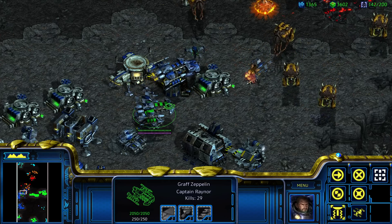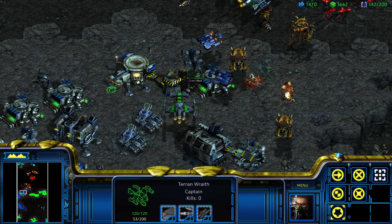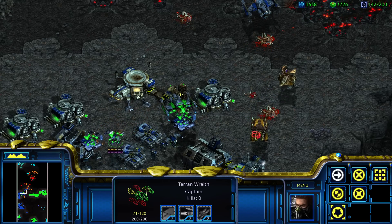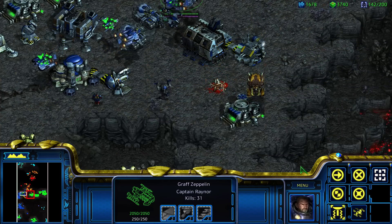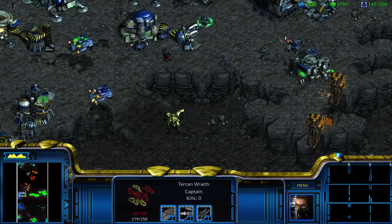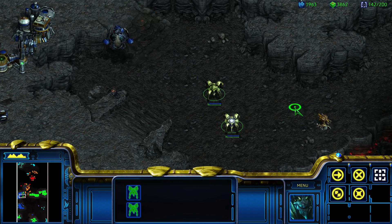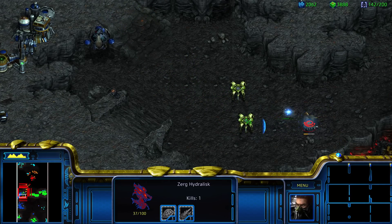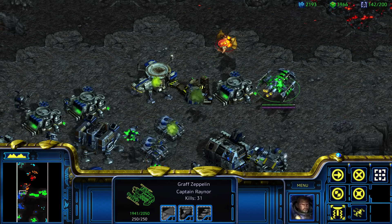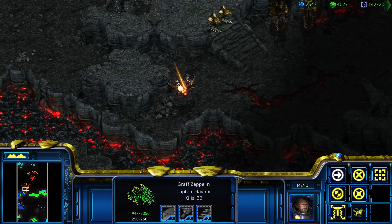Get over here, Graf Zeppelin — spawn me some Wraiths. Wait, do I have cloak now too? Yes! We are under attack. This is why I chose to just let Jim be an AI, so that I didn't have to deal with defending both these locations. This AI is doing way better than I ever could. We also have Graf Zeppelin, which is arguably the best hero unit in the entire game. It doesn't get much better than this.